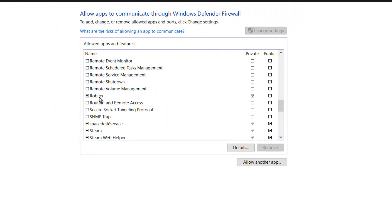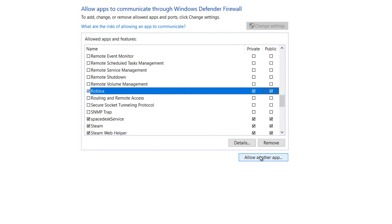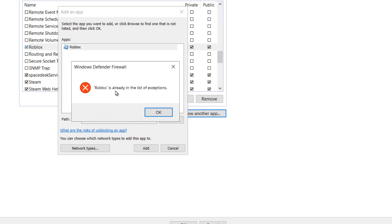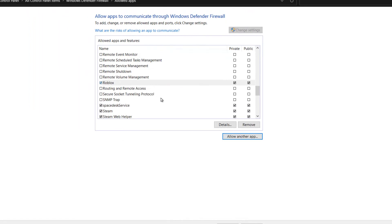Once Roblox appears in the list, make sure both Private and Public checkboxes are checked. Don't forget to go to 'Allow another app', click Browse, find the Roblox Player Launcher, and click Add. It's very important, otherwise you wouldn't be able to connect to the servers.